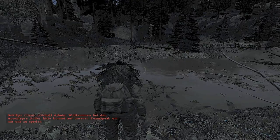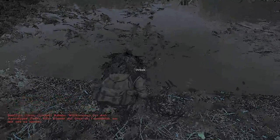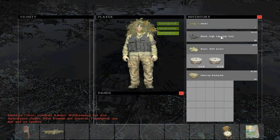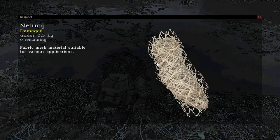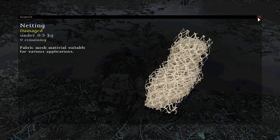Hey guys, I just wanted to give a quick video tutorial on how to do some fast fishing in DayZ — little tips and tricks I picked up. What you're going to need first is your fish net. You can pick that up along the coast on the new boat spawns.